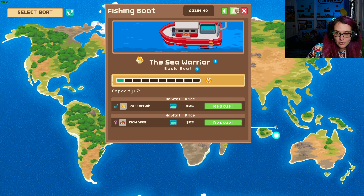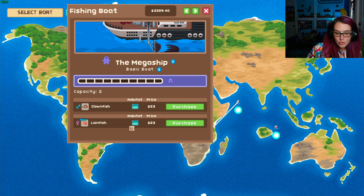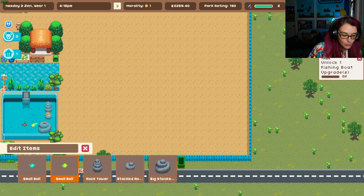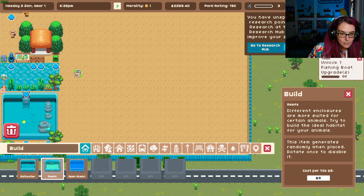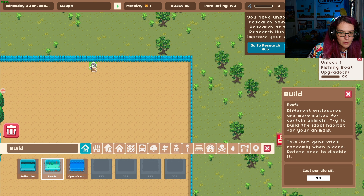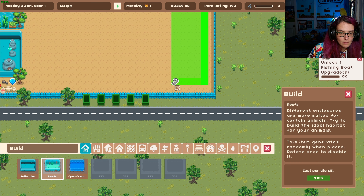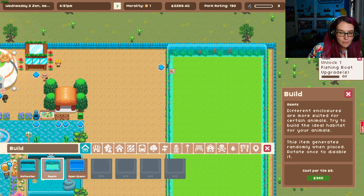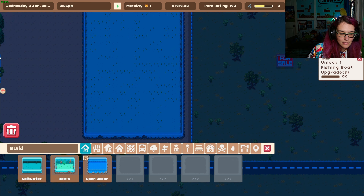There's a puffer fish and a lionfish — I can rescue those. A lionfish — what is that habitat? Let's make another aquarium. Let's do it up here because the reef one's gonna be big.